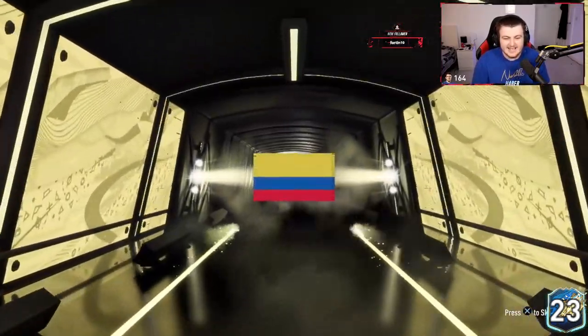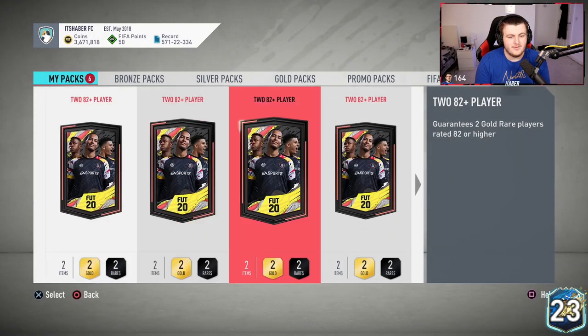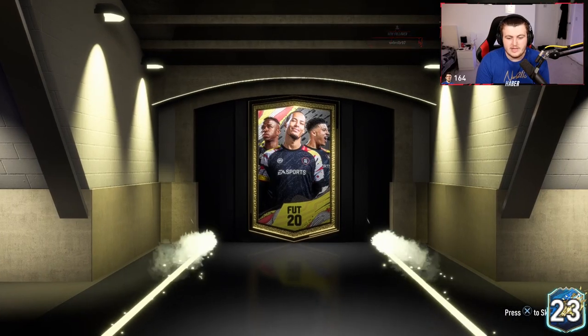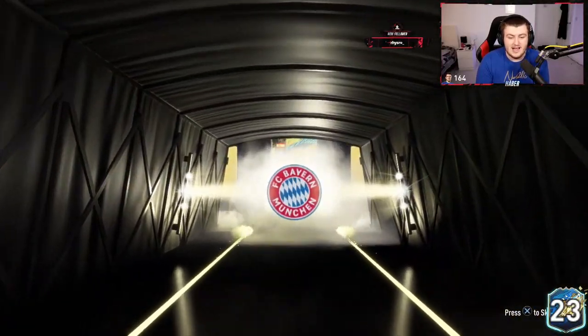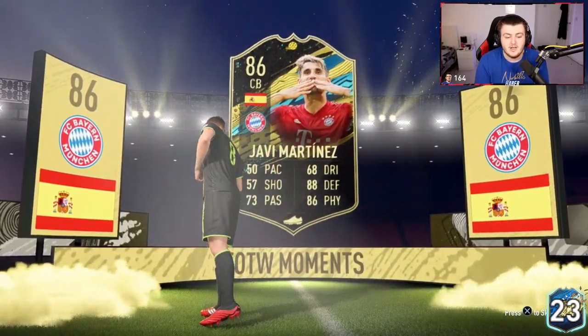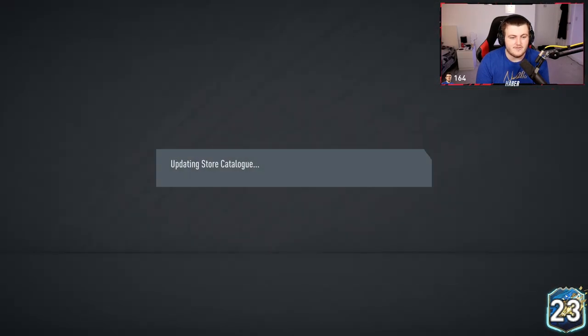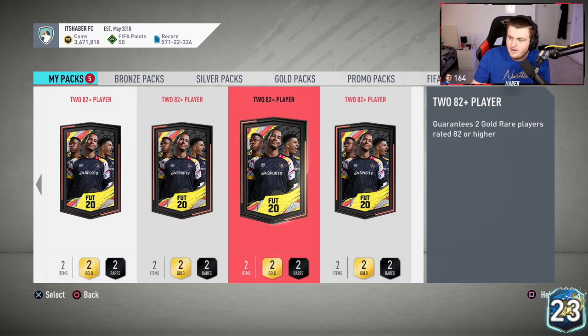No walkout again. Don't do these packs — you know sometimes I get pretty lucky, and it's not looking good right now, so I highly recommend steering clear. This is a big yikes. But wait — it would be saved by one player here. It's a walkout, an in-form! What's it gonna be? Spanish center back — Martinez. 86-rated in-form, it's decent fodder-wise. First walkout of the entire thing, but nothing to shout home about.